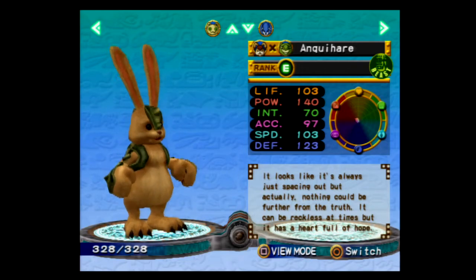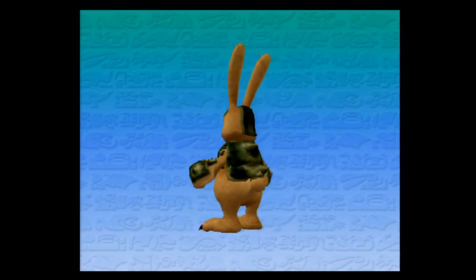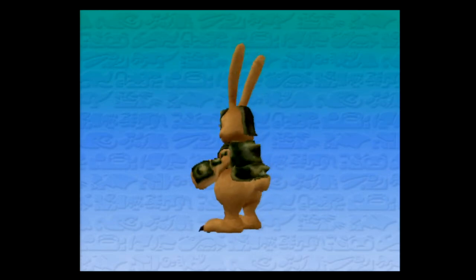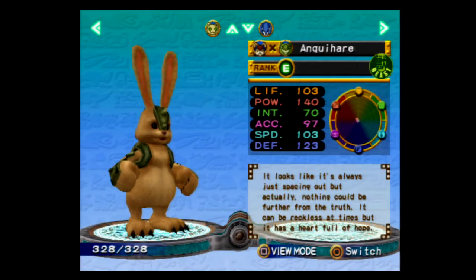The Angweher — it looks like it's always just spacing out, but actually nothing could be further from the truth. It could be reckless at times, but it has a heart full of hope. It's like helper. It's pretty much the same thing they did with the Tiger — they gave it like a backpack of armor. It's gonna bother me what that thing is called. I'm almost tempted to skip ahead because I still can't remember. We had one!